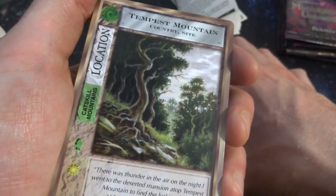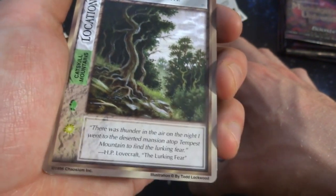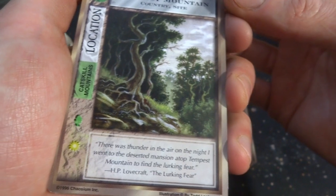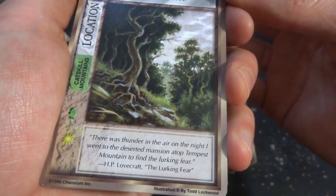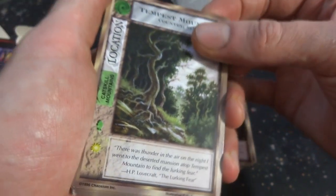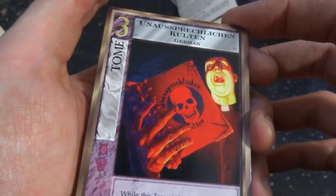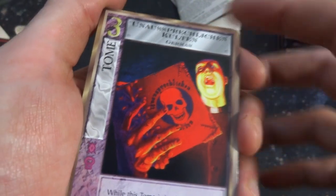Oh, this is pretty art right here. Tempest — a mountain, countryside sight. There was thunder in the air on the night and I went to a desert mansion atop Tempest Mountain to find a lurking fear. H.P. Lovecraft, The Lurking Fear. Cool. Got an Unsupressed Chillin Colton — what a word. Creepy looking guy, very interesting lighting.